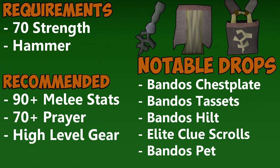General Graardor, also known as the Bandos boss, is a level 624 boss located within the Bandos Stronghold in the God Wars Dungeon. Requirements to enter the Bandos boss room are level 70 Strength as well as a regular hammer. Recommended stats to solo Bandos are level 90 plus in all melee stats, as well as 70 plus Prayer for Piety. Having the highest level gear you possibly can use is really highly recommended, because every little extra bonus can make the difference between getting an extra kill or not in one trip.